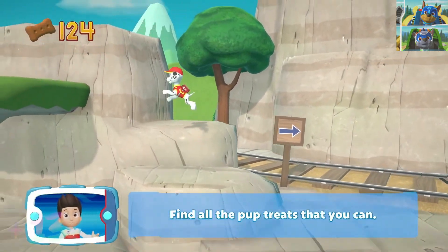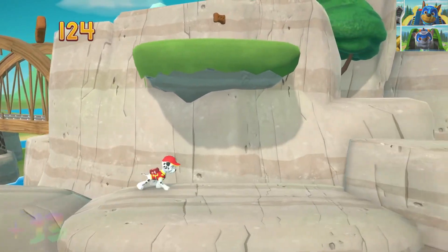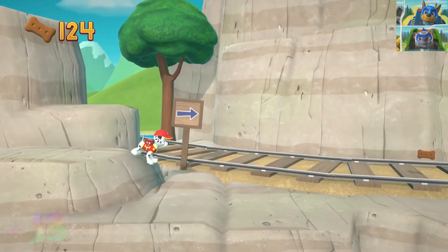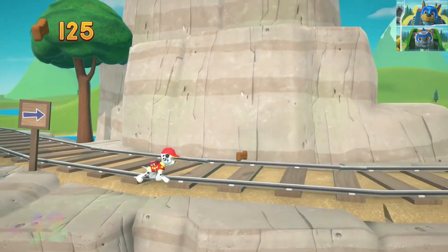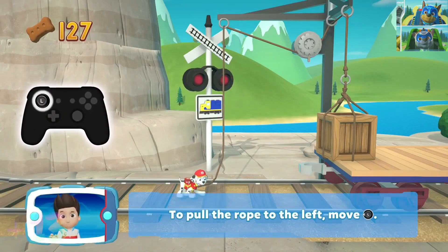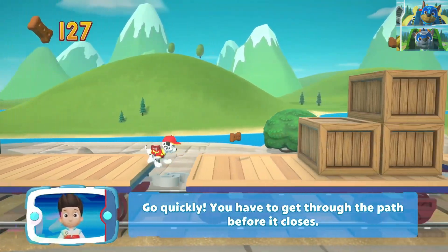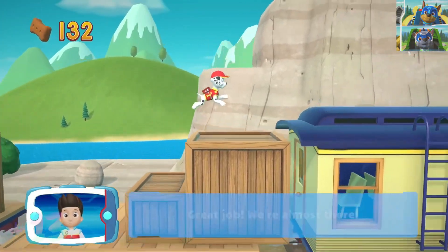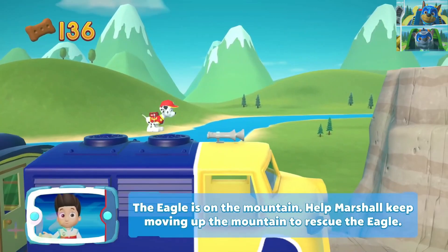Find all the pup treats that you can. To pull the rope to the left, move the left stick. Go quickly — you have to get through the path before it closes. Great job, we're almost there. The eagle is on the mountain. Help Marshall keep moving up the mountain to rescue the eagle.